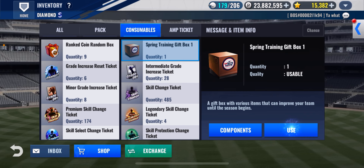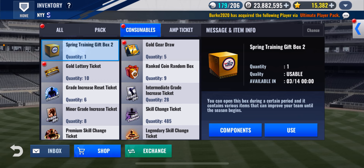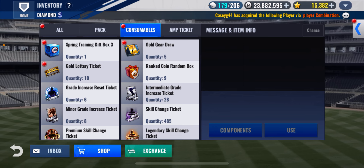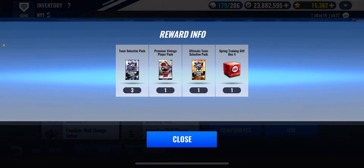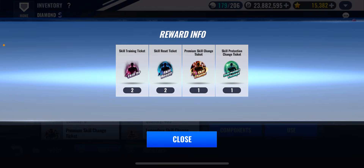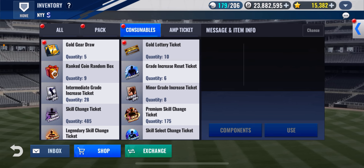All right, so we've got lottery tickets, league bowls, gear, and box two. Get some amp tickets and some league resets, I think. Gift box three — we've got some packs, including a vintage, which I like. Gift four — some skill change tickets. All right, so that was it. I have nine of these ranked coin boxes. Let's use them all. We got nothing out of the ordinary.